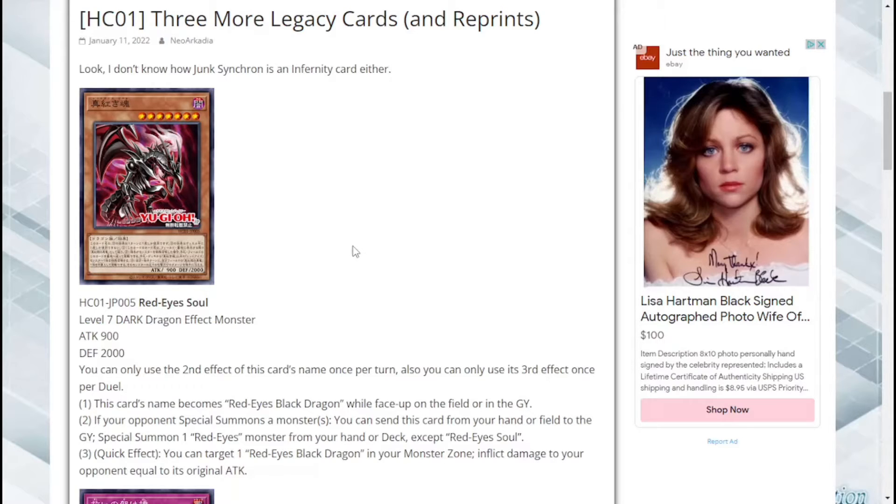Effect one: this card's name becomes 'Red Eyes Black Dragon' while face-up on the field or in the graveyard — that's very useful for fusions and whatnot. Secondly, if your opponent special summons a monster or monsters, you can send this card from your hand or field to the graveyard to special summon one Red Eyes monster from your hand or deck, except Red Eyes Soul.